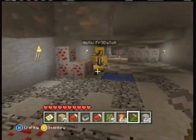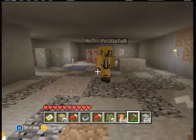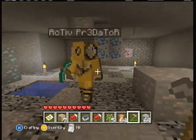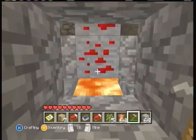Up here there's some lapis, redstone, iron, and diamond. And there is lava behind here — I blocked it off with cobble.